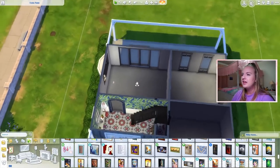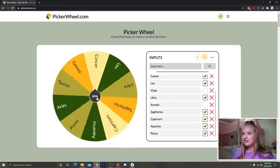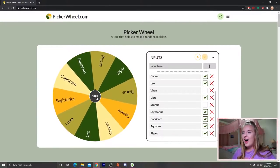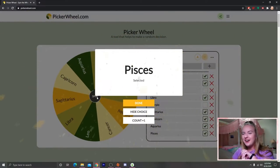Next we have this living area. Let's see what sign we get for that. Spinning for the living area. Pisces! Yes, Pisces! Another water sign!